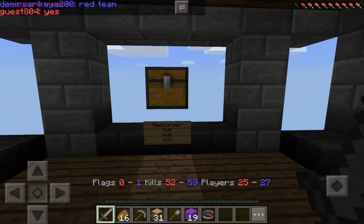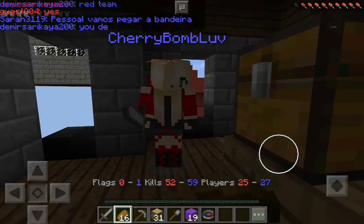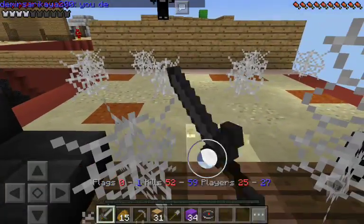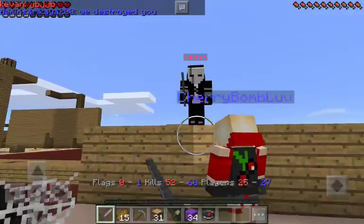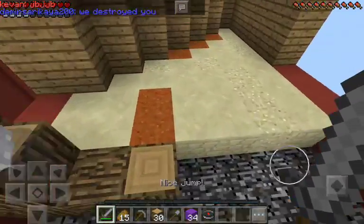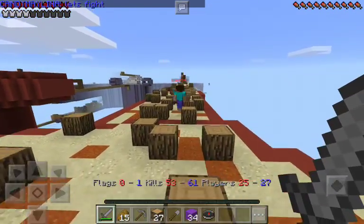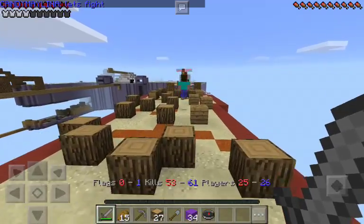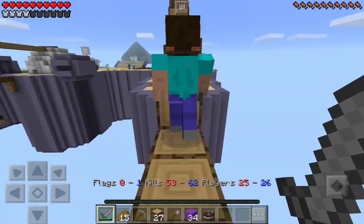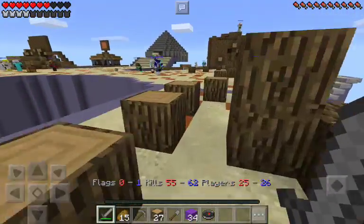Let me crouch. Can you actually hear the fly? I'll grab a diamond chest plate too. Whoops - you scared me! There's a hacker coming out of the temple. Just kill him, not even looking. Let's go now! I don't know if this is a good idea or a bad one, but I'm going for the wool. If I win this it will be my best game because I'm bringing both flags.